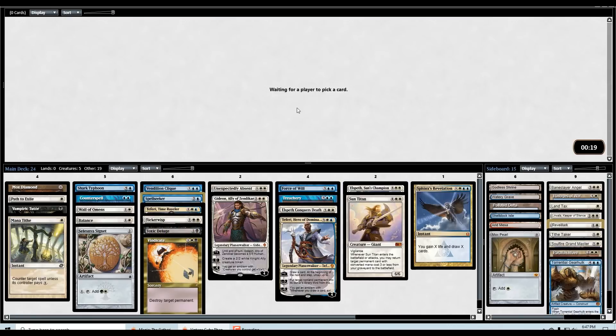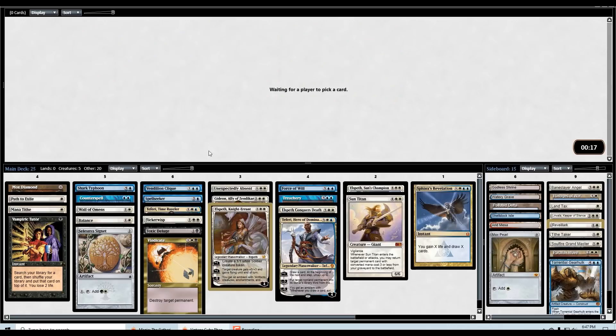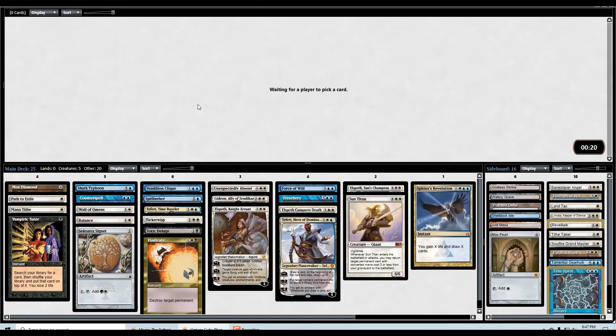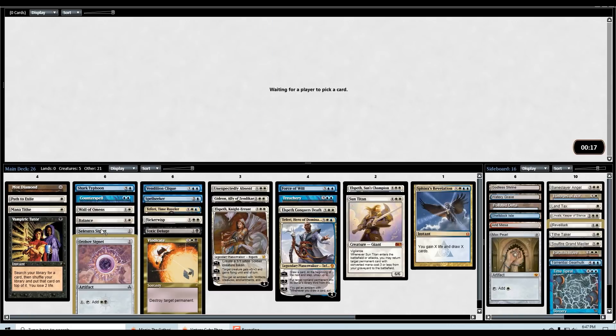Now we just need to cut some cards. I think the Gearhulk is actually a cut at this point. Nice pickups indeed. Do I want Elspeth or do I want the Anguished Unmaking? I think we just go with more planeswalkers. There's Time Spiral on the wheel but we're not playing that. Nice — we actually got the Signet back too! The Orzhov Signet could replace the Selesnya. I think we can probably cut the Sphinx's Rev — we actually have a lot of card advantage already.